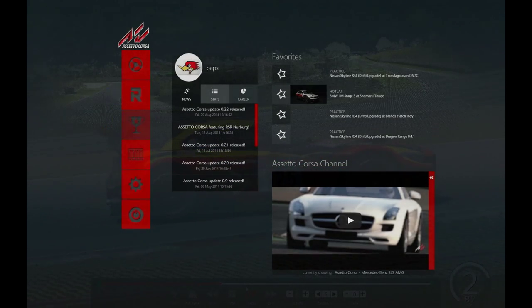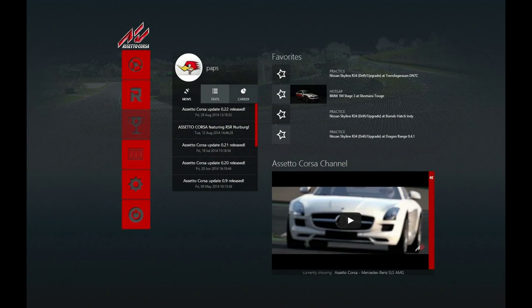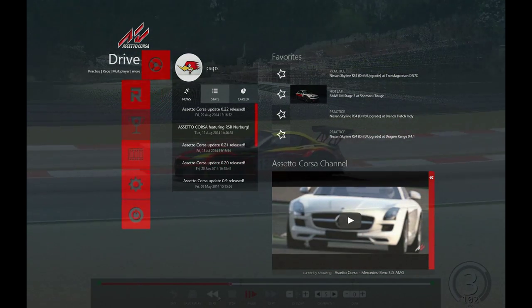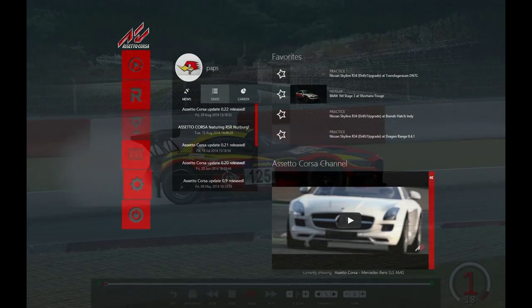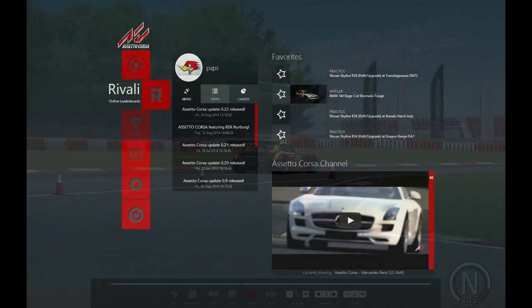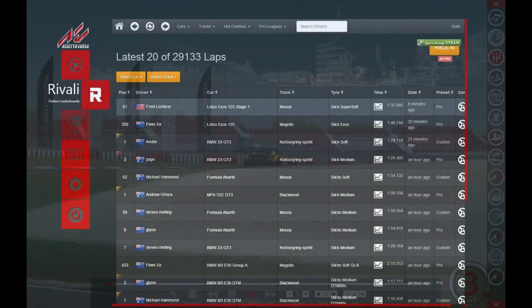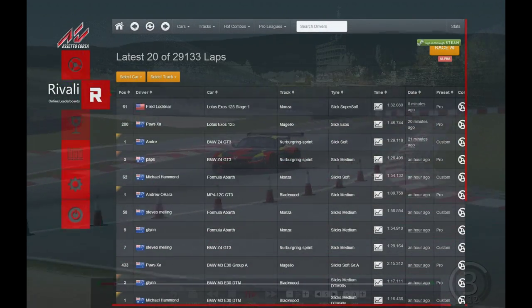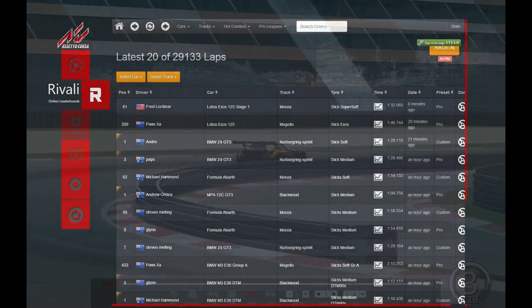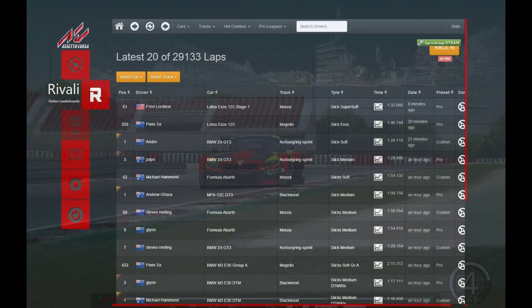Okay, before I show you this video, I thought I'd just quickly check some of these cool features out. As you can see there's an extra tab — Revelle. We'll click on that, and you can see basically a hotlaps board — it's the world hotlaps board.